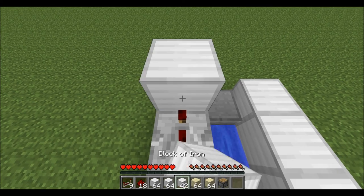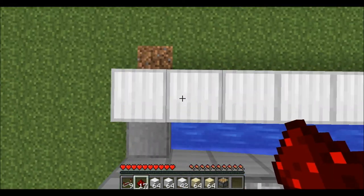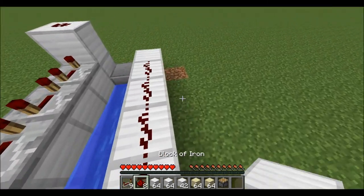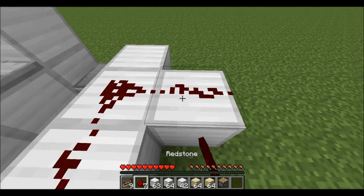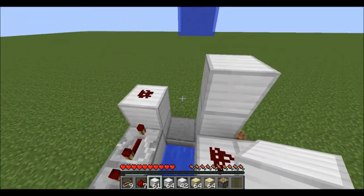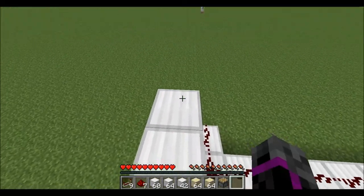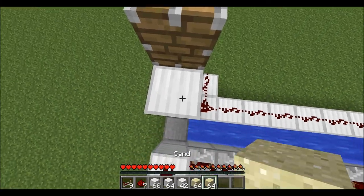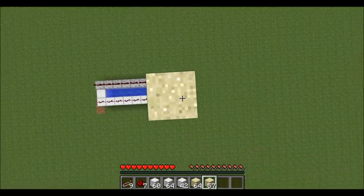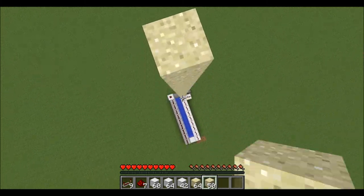Then place a block here and put redstone on top. On this side, place redstone all along this line, place a block here and have the redstone going off. Place two blocks here and on these blocks go out and place a piston. Now here you're going to stack up with however much sand you want to use. I'll go to about 50 — so that's 14 right there.